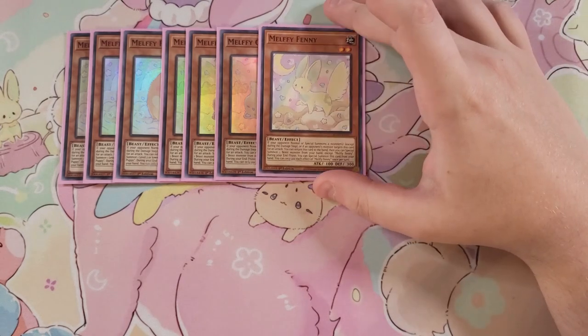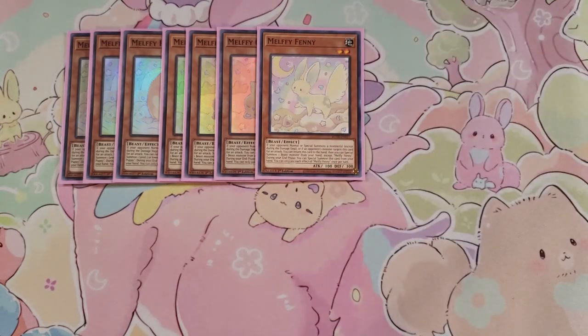I then play a single copy of Melffy Finny. Finny is just a one-of to me — I dropped Pony because I needed room for the Tri-Brigade engine. Finny is really good because it has the ability that if this card is returned to the hand, you special summon a Beast monster from your hand, which can help you out a lot to tag in and out of your Beast monsters to get certain monsters on your side of the field faster.